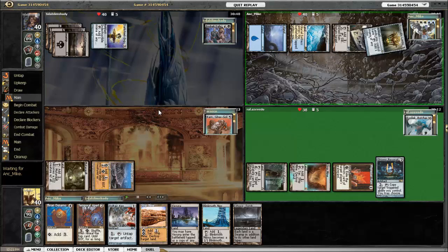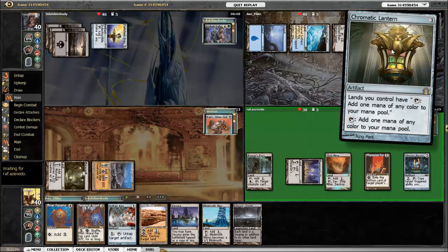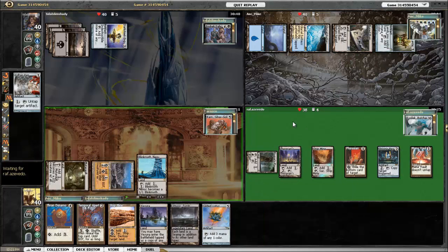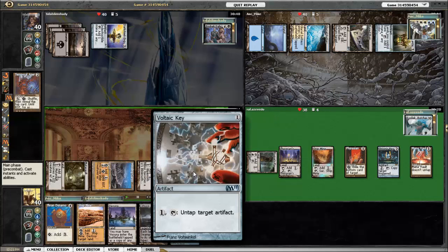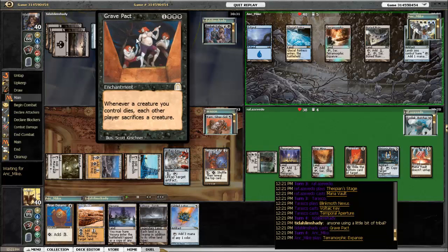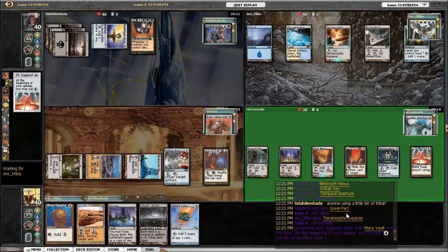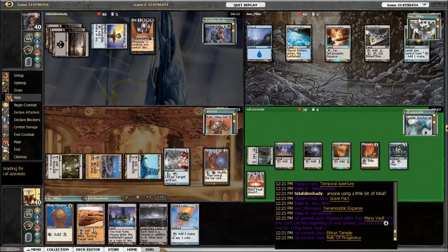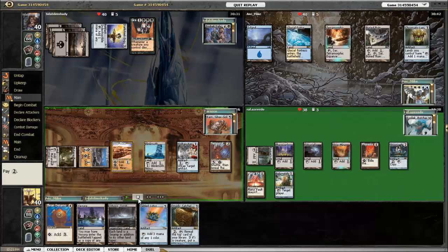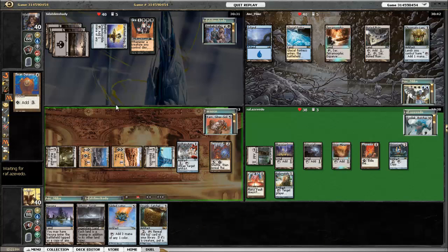Darksteel Ingot comes in. Chromatic Lantern comes in for Asperia. There's Mana Vault to help Kozilek ramp. I play Bolt Bend Key, and then Temporal Aperture. Grave Pact comes out for Endric Saar, which is good for keeping creature control. Relic of Progenitus comes out for Kozilek for more graveyard hate.